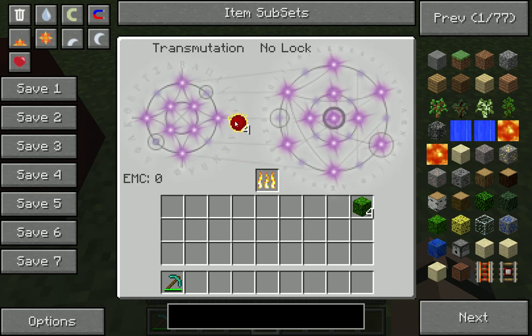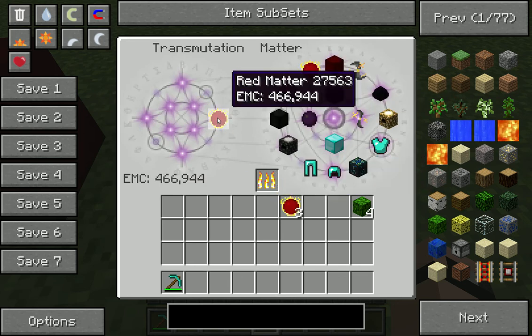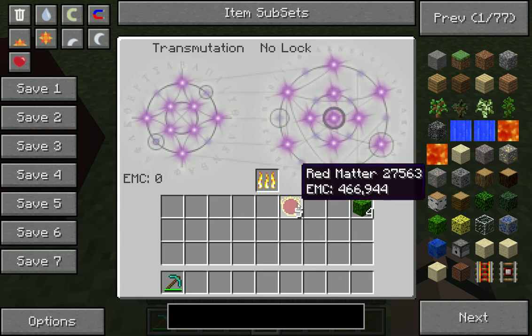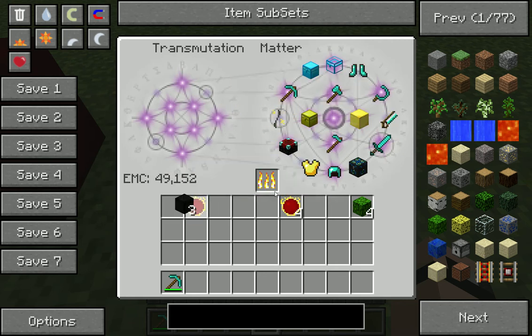And now for the transmutation tablet: put it in the left side, hold shift, click click. Then click click. It's not working — you have to do it really fast, just like that. Five red matter now. Yes, that's it.